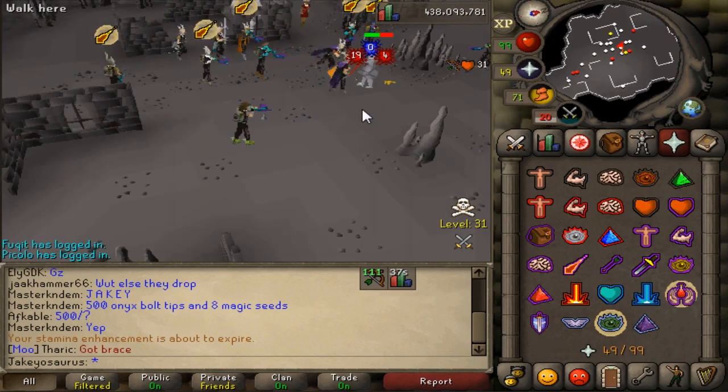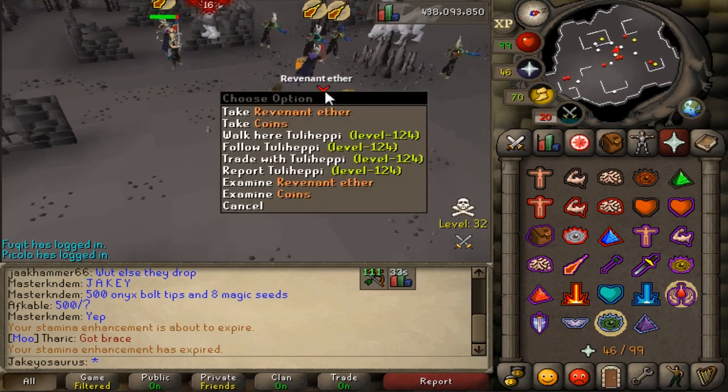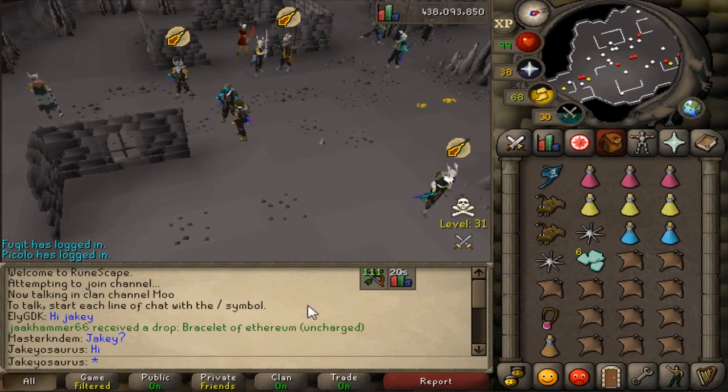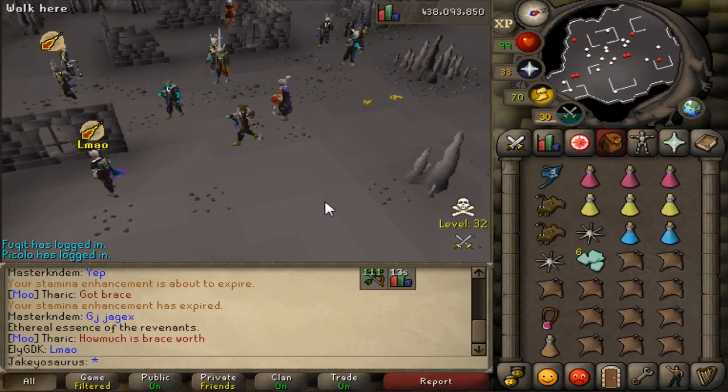Let me just read what Revenant Ether is - this might be my drop if I get a good hit. I got one Revenant Ether! So the revenants can drop a bracelet, and you can charge that bracelet with this ether. And this is tradable - so you charge the bracelet with that. That's cool.